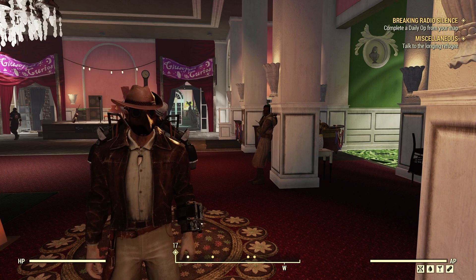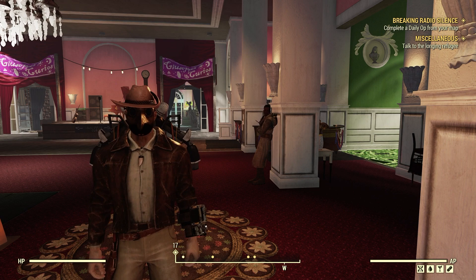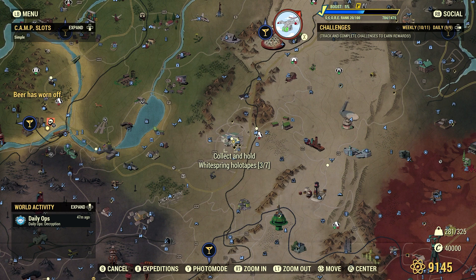Welcome to Fallout 76, this is Jim. In this video, we're going to be taking a look at Help Wanted, which is a brand new quest we got on the March 26, 2024 update.